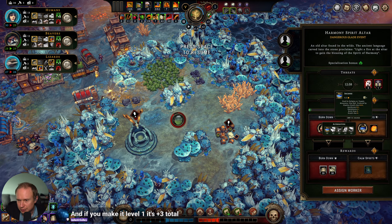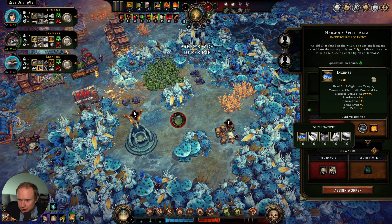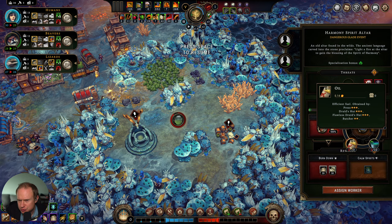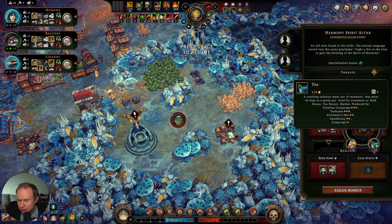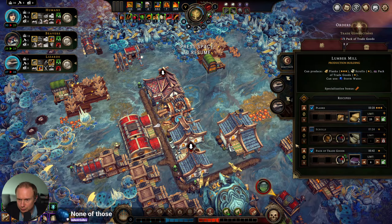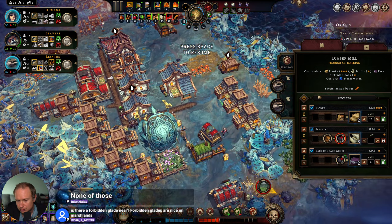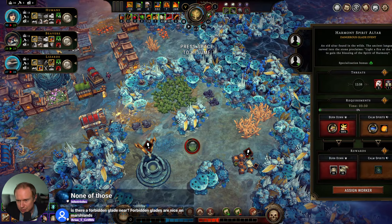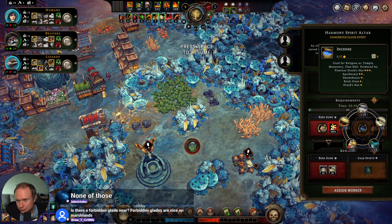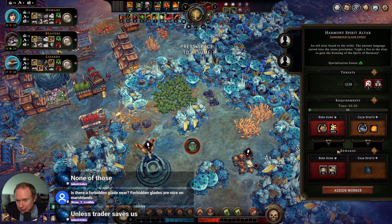Let's figure out what we've got going on here. We could burn it down and get some pottery. When your villagers' needs are met — harmony global. This one seems like the good one. We have none of these things and 12 minutes to figure it out. Which of these can we currently get? Forester's hut, druid's hut, cooperage, lumber mill. We have a lumber mill — let's come over here and get some scrolls going. We need wine or pigment. We can't do it that way.